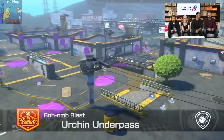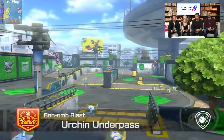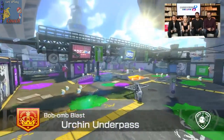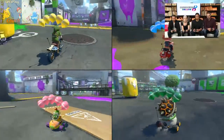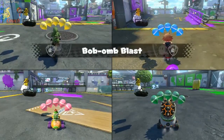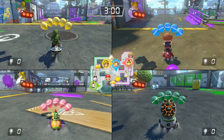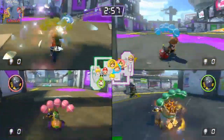We're going to Urchin Underpass. Urchin Underpass is obviously inspired by the Splatoon series — it has a lot of similarities to the actual Urchin Underpass course, though it's been turned into a racing battle arena for karts. We're going Bob-omb Blast! So for this demo, it randomly shows Bob-omb Blast; in the full release, you'll be able to choose whatever you want.